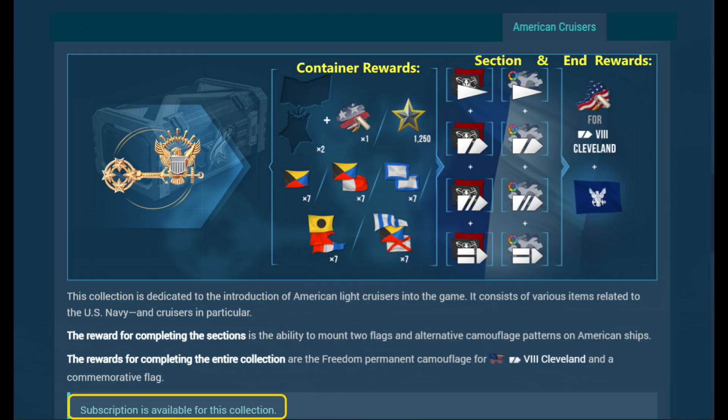The American Cruisers collection is best started by purchasing a single container from the armory for coal. Opening that gives two pieces of the collection and some consumables. The various section rewards give us alternative camouflage and the ability to mount second flags on American ships. The end reward is the permanent camouflage for the Tier 8 Cleveland and a commemorative flag.